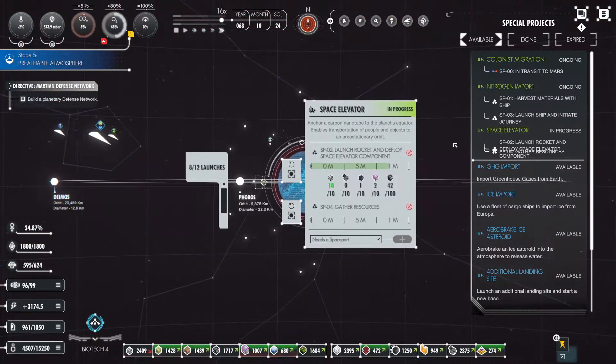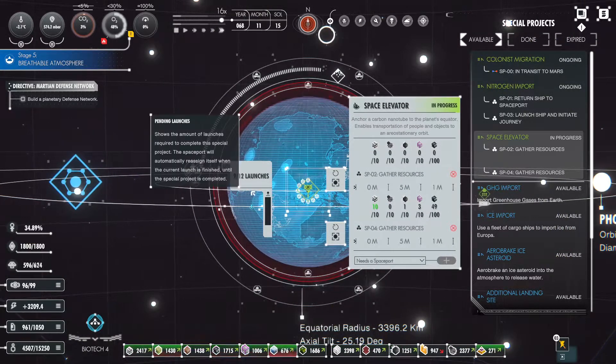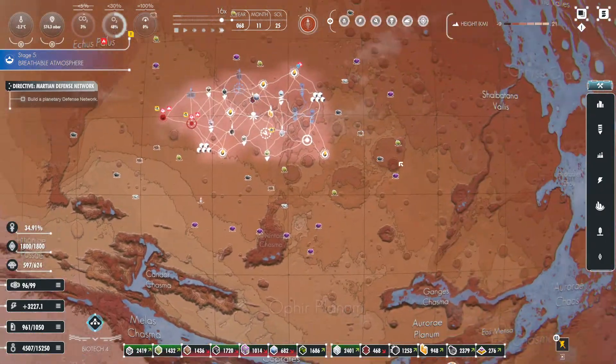How's our space ports looking nitrogen-wise? Yeah, looks like they're both out right now. You've done nine out of twelve launches for our space elevator — good. Hopefully we'll be able to finish that soon.